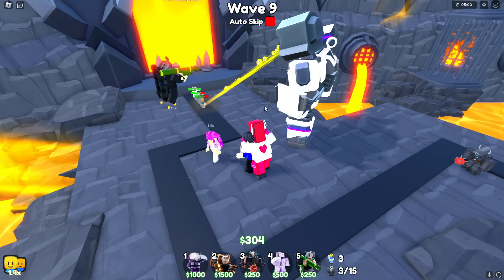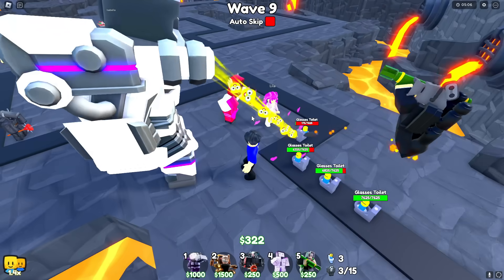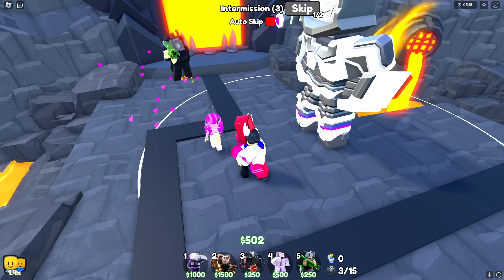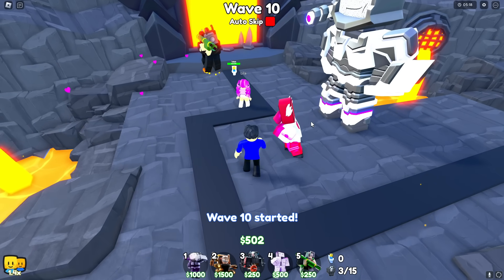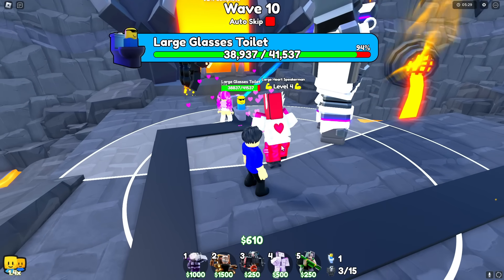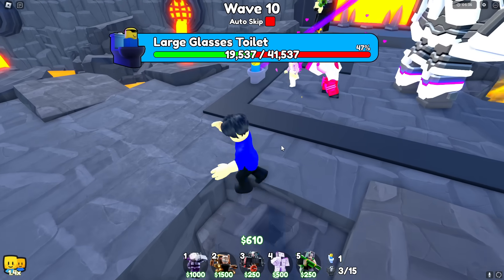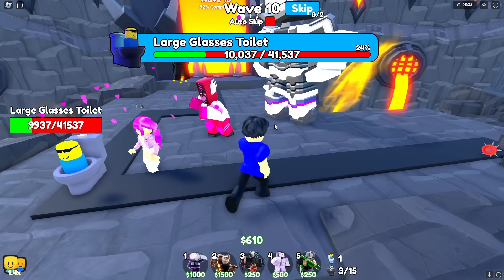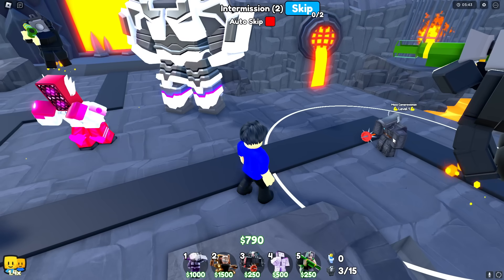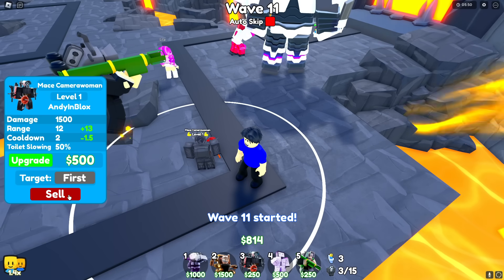Look at the rage on Titan Sigma Man — that is so fire! The Titan Sigma Man is so good — he's straight up spawn killing these toilets! That's perfect because I want to save up money to spawn in something super strong. You just have to wait and see Lila — it's a really good unit, that's all I'm gonna say. A large glasses toilet just spawned — this thing has 41,000 HP! It's getting obliterated by my Titan Sigma Man though.